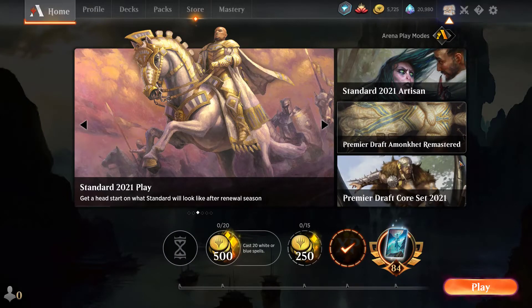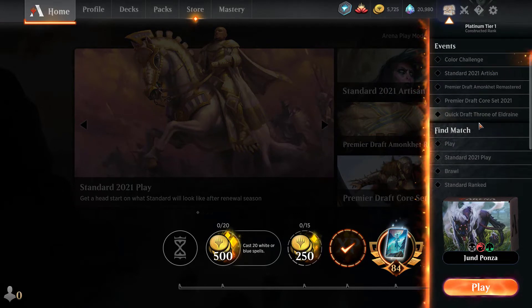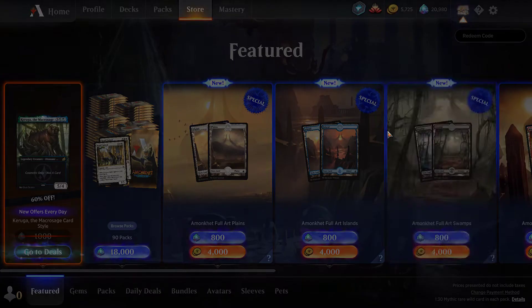Looking at other events: Premier Draft is good if you're mainly into Historic. Course at 2021 is also good if you're playing Standard or Historic. Quick Draft Throne of Eldraine would be pretty sweet as well, depending on whether you need the cards. I pretty much have all I need from Throne of Eldraine, so I'm probably not going to be playing that.